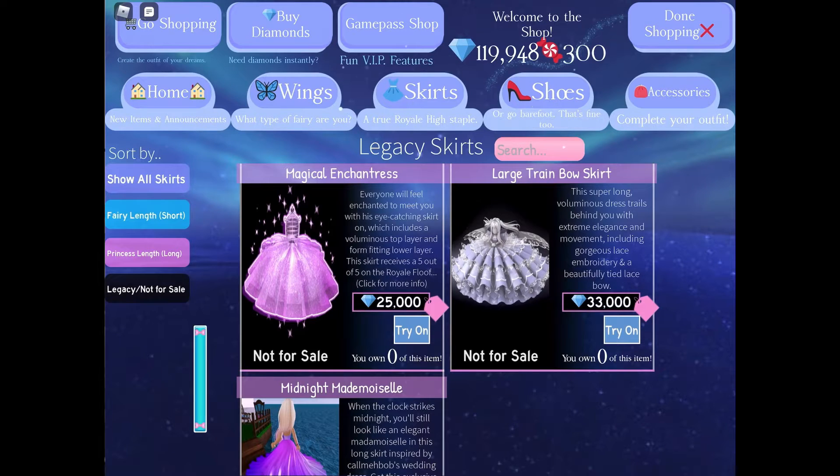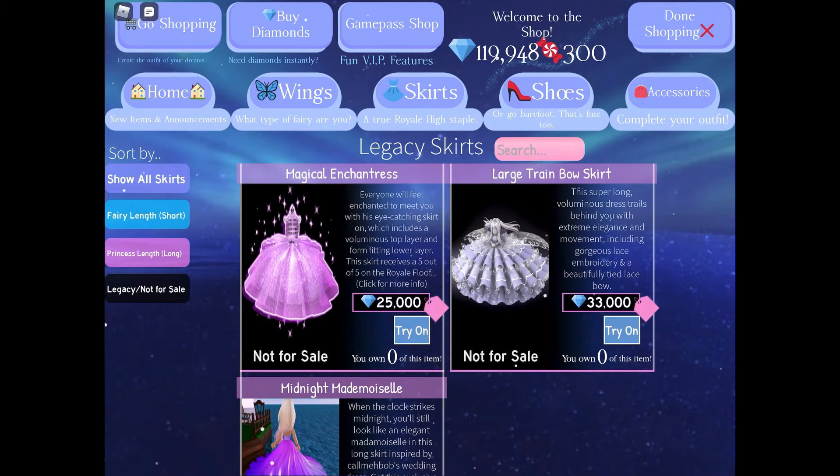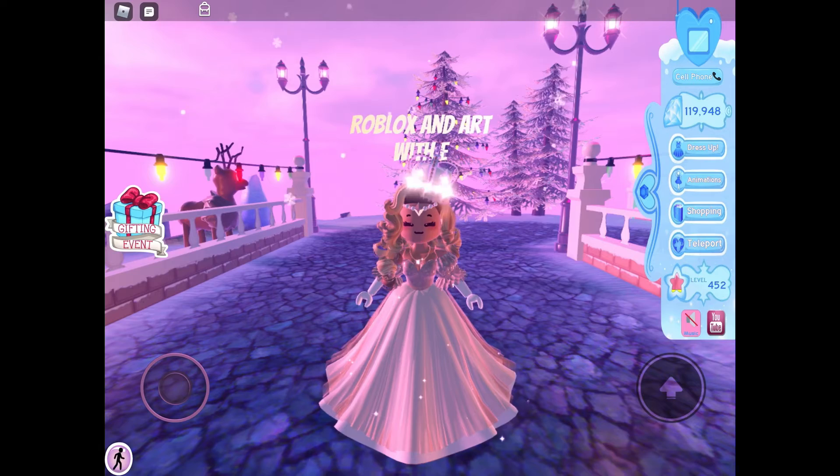Basically, this person is reworking it. Her name is saltashio and she's the one who made the large train bow skirt rework. So she's also trying to make the magical enchantress rework. Let me show you some reworks — these are not final, she's just testing them out.